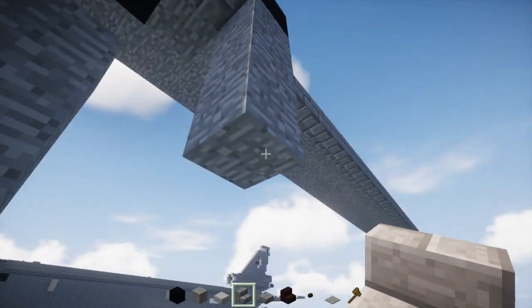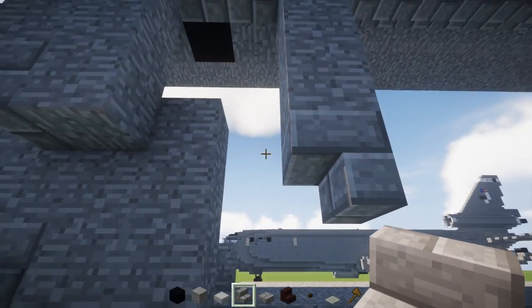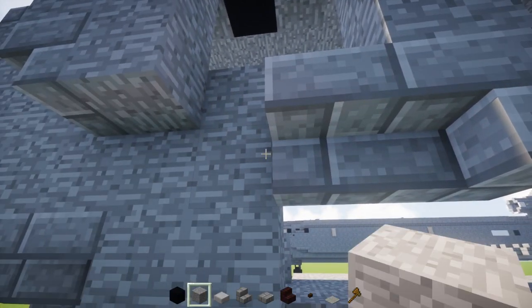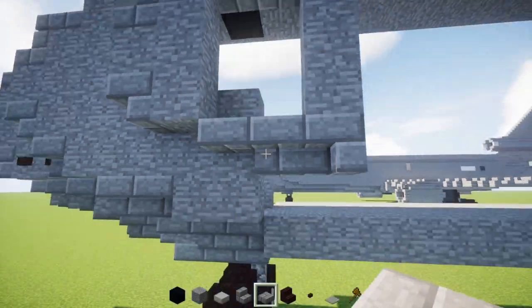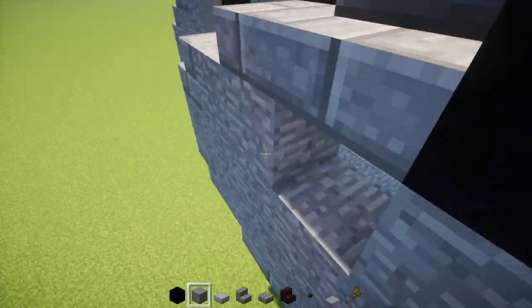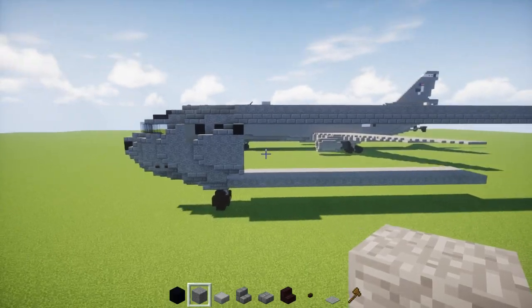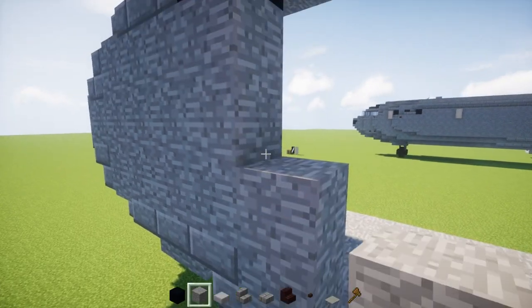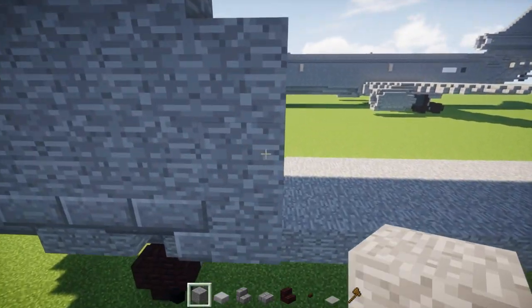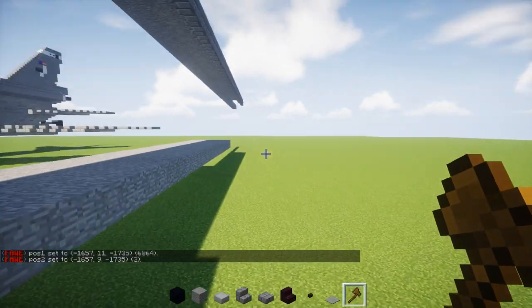Right underneath we have upside-down stone brick stairs facing the front, another one in front facing outwards, then a stone brick slab. Fill this middle section in with stone all the way across. Next go down here and add three blocks tall stone blocks and make them 43 blocks long — I'm going to stack it once again.